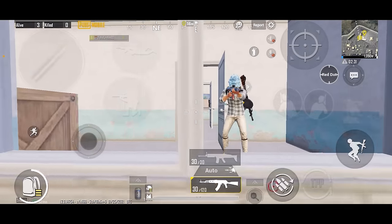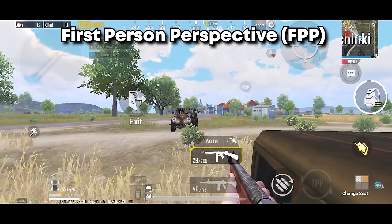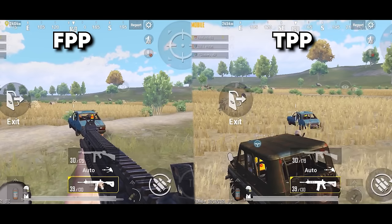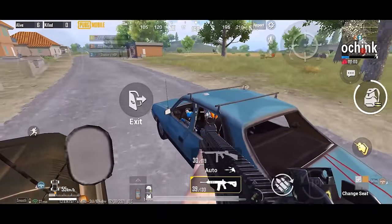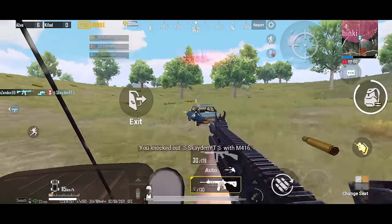Hip-firing in FPP from a vehicle gives you some advantages. Compared to TPP hip-firing from a moving vehicle, FPP provides better viewing angles and lets you focus on the target much more effectively. Aiming is easier and more satisfying. Always remember this: whenever you find yourself in car-fight situations where the opponent's vehicle is really close, switch to FPP and hip-fire — the better viewing angles will help you focus on the target.